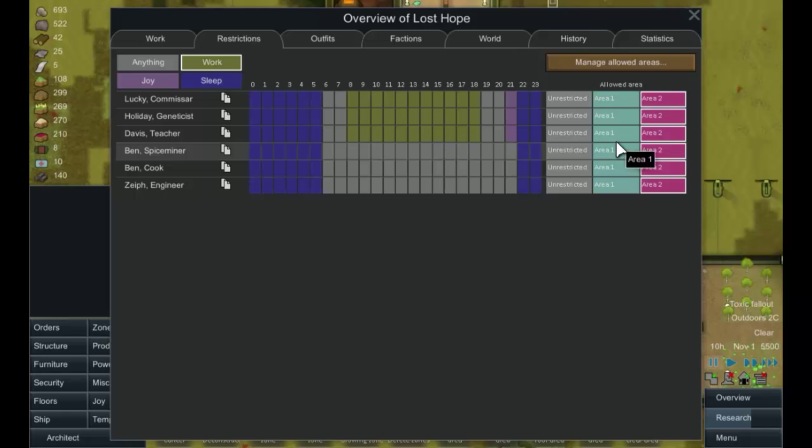Everyone is unrestricted right now but I'm going to move everybody into Area Two. These people aren't working - let's look at their work schedule. Let's change things so they sleep until around five, six, or seven, work from eight to six, then have a couple of hours of joy. Let's give them a relaxing morning and start them an hour later.